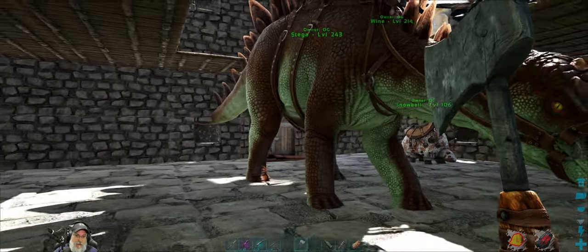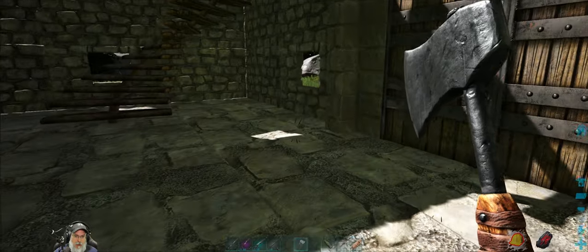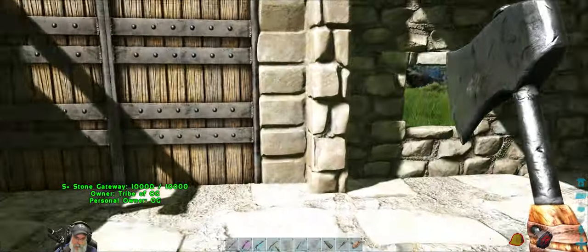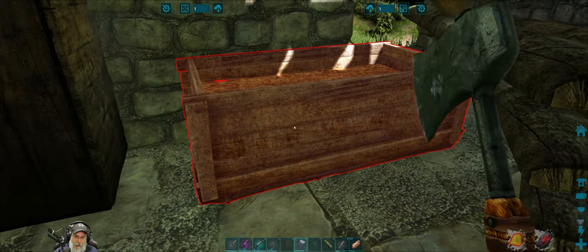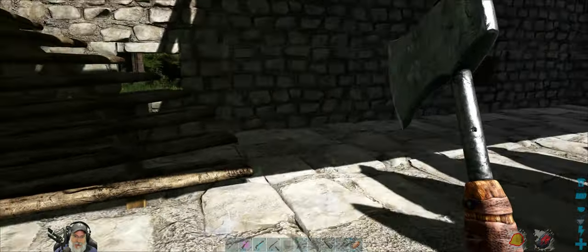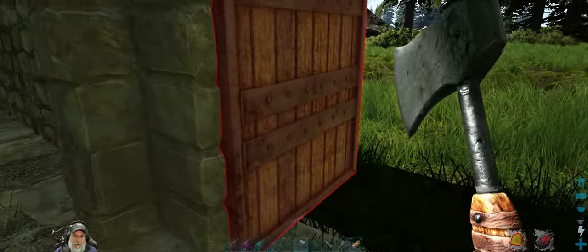So I think what we're going to do next is we're going to get started with putting up our crafting stations and stuff. I already put up a preserving bin here and got all of our spoilable stuff in here, and also a trough — I'm not sure if I'm going to keep that trough there permanently but that's where I have it for the moment.